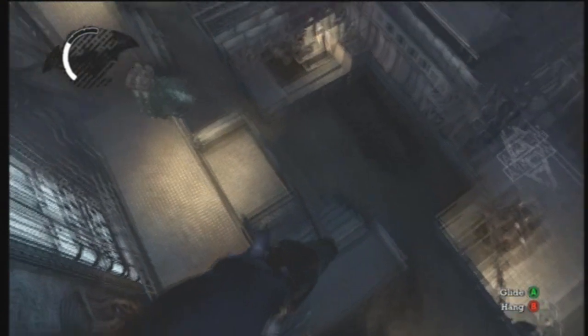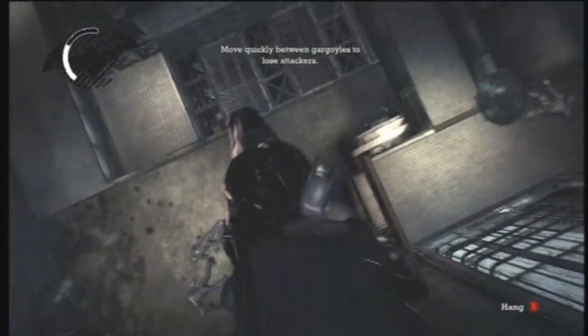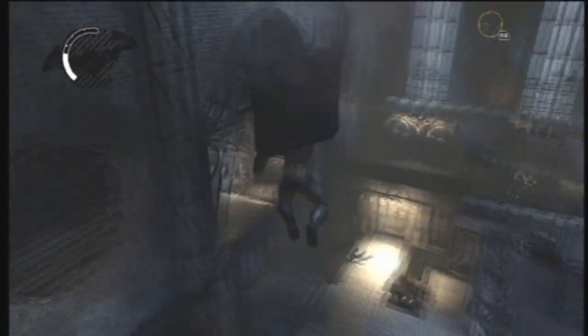It might help if you glide kick someone like this, and then they'll come running. But don't kill them — just escape and go up on the gargoyle. It might take you a few tries because they don't always go in the right spots, and it takes a while.